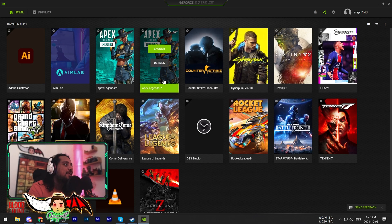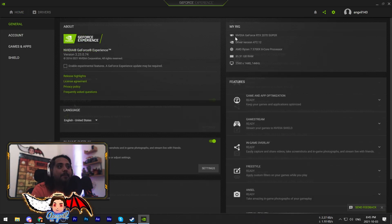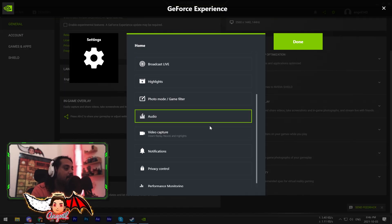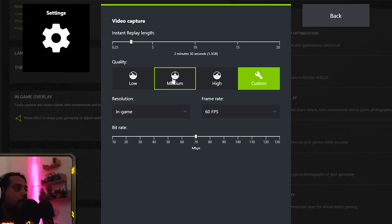Back to the topic at hand. If you wanna record, all you gotta do is go to settings and make sure your graphics card is like a 1660 or above. I'm sure most of you have that. Make sure in-game overlay is on. After you enable this, it might ask you for a restart or something — probably not. Click on settings, find video capture, instant replay, and enter there.